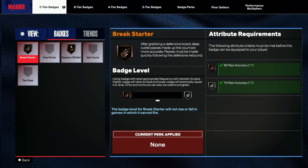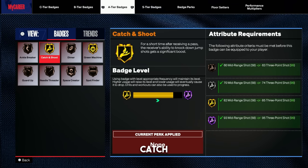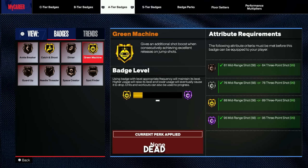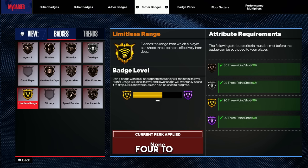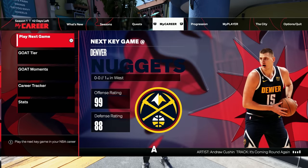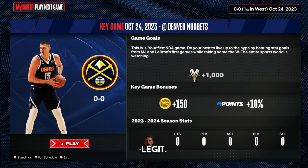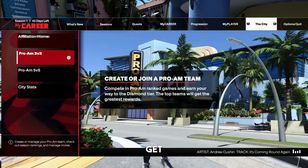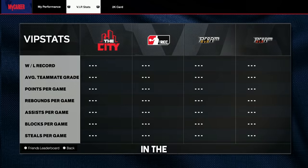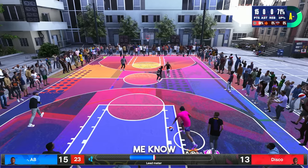After doing it for about four or five hours, I ended up getting catch and shoot on gold, green machine on gold, dead eye on silver, and I almost have limitless range Hall of Fame — after doing this for only four to five hours. I haven't played a single game of My Career, just so you guys know — I'm not capping about this, it's completely legit. Hopefully they don't patch it; they never patched the J Cole court method, so hopefully this doesn't get patched.